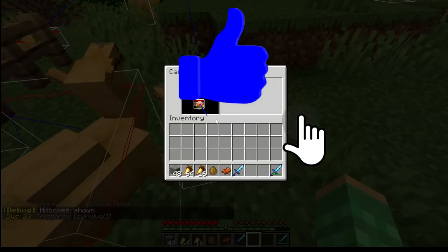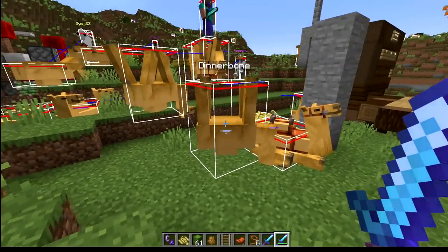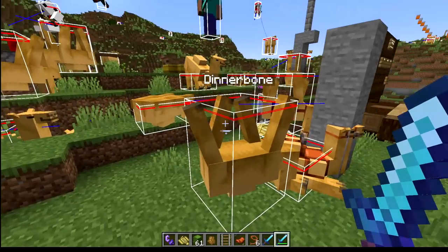Shift click on a camel - you can open up the baby camel's inventory. It's so cute. And here's a Dinnerbone camel - its legs are so long.